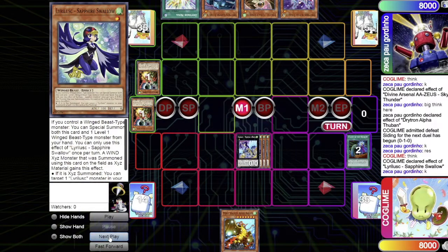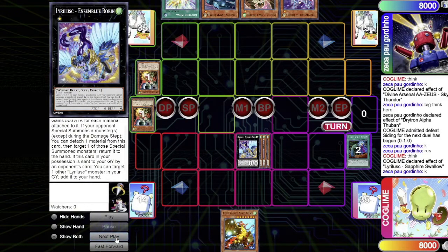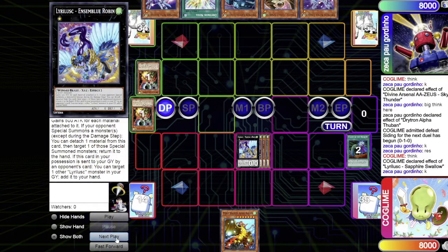Despite the Droll lock, Warbler special summons itself and Sapphire Swallow summons out as well. Unfortunately the Cobalt search is lost to Droll. They overlay into the new Lyrilusc XYZ monster, Unison Blue Robin. This card is honestly the main reason to play the new Lyrilusc support — it can return special summoned monsters non-once-per-turn, which is really strong. The Lyrilusc player passes.